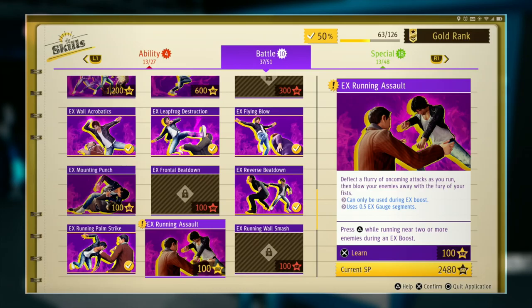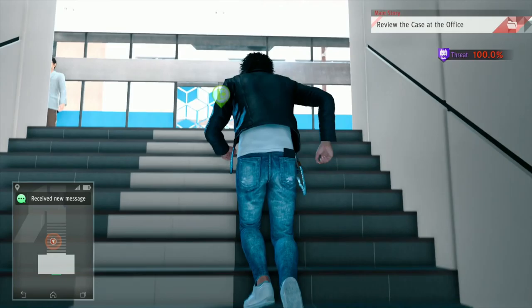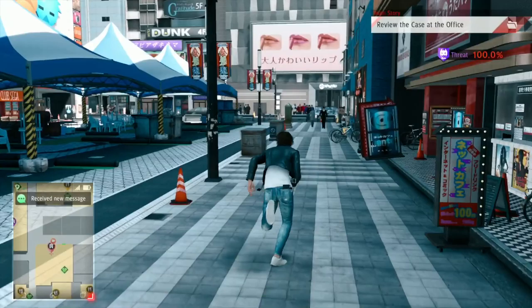EX Running Assault — what does this one do? 'Deflect the flurry of oncoming blows as you run, then blow your enemies away with the fury of your fists. Press triangle while running near two or more enemies.' This one is probably a better version since it takes out more enemies. Let's go find some Kayin gang members to beat up and test this on — which probably won't be too hard, I just need to go around the corner.